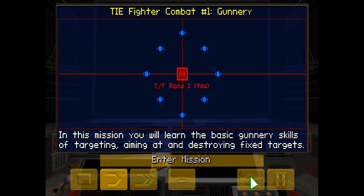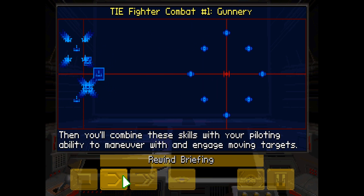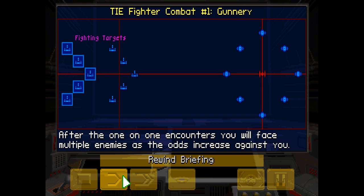In this mission, you will learn the basic gunnery skills of targeting, aiming at and destroying fixed targets. Then you'll combine these skills with your piloting ability to maneuver with and engage moving targets. You may continue at your option to one-on-one dogfighting contests of increasing difficulty. After the one-on-one encounters, you will face multiple enemies as the odds increase against you.